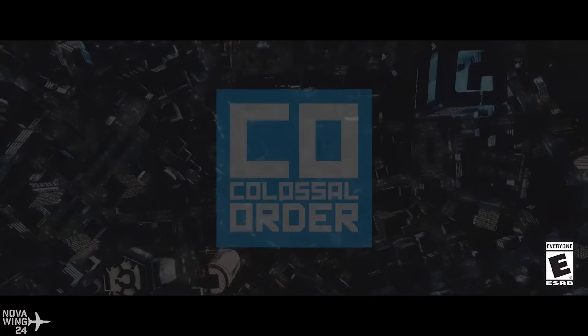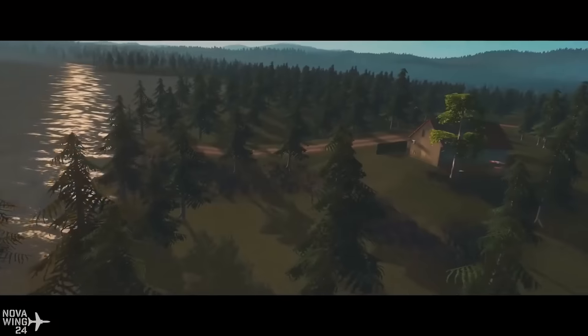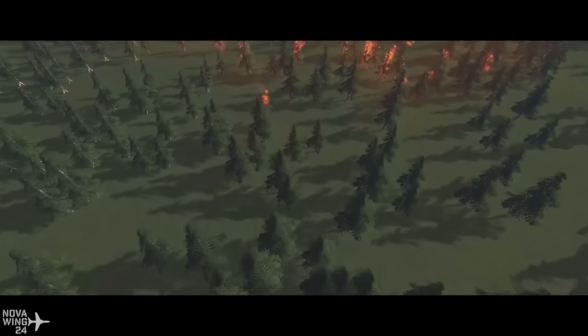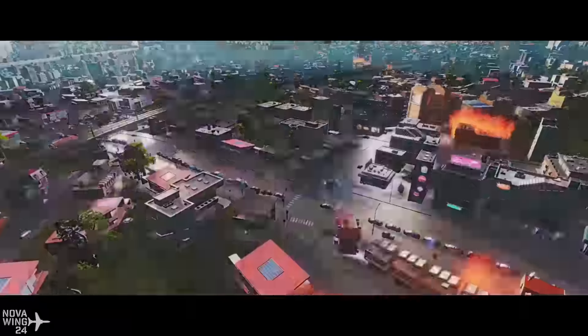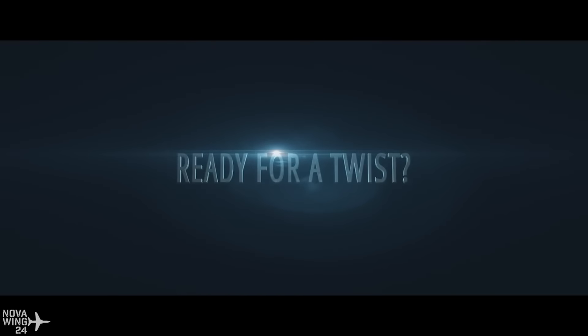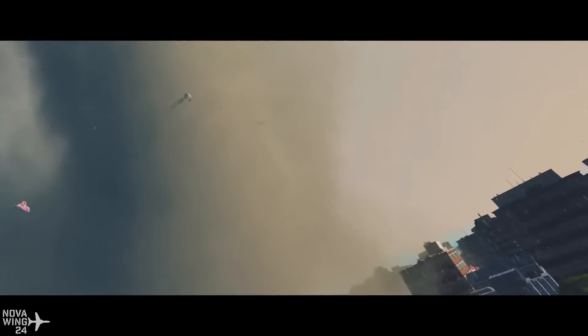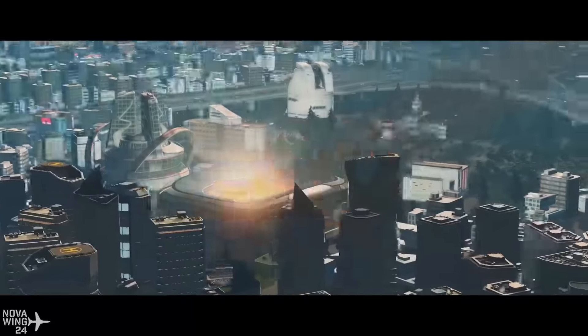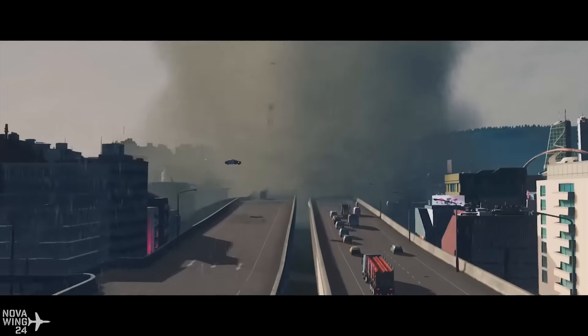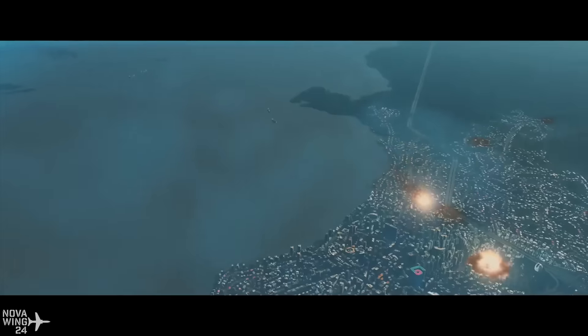The guys at Cities Skylines have released three DLCs this week. First is the Natural Disasters DLC — events include asteroid impacts and nuclear plant detonations in your city. You also get City's Radio to broadcast evacuation warnings and emergency alerts to your citizens. There are scenarios as well as integration into standard free play. Available now for $15 USD.